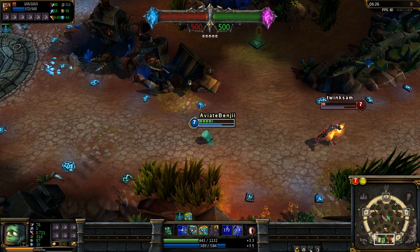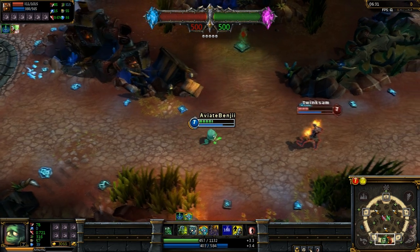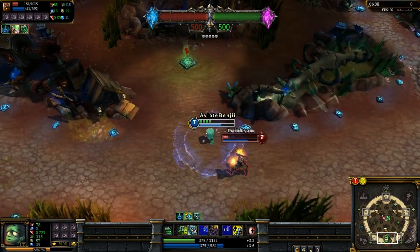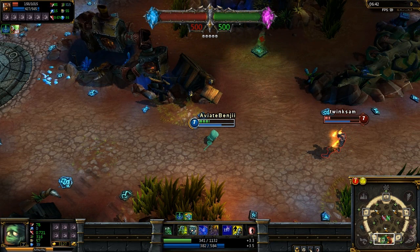Going back to Tears of Despair and Tantrum - when jungling these two are definitely the best to use as you will very rapidly go up the levels.